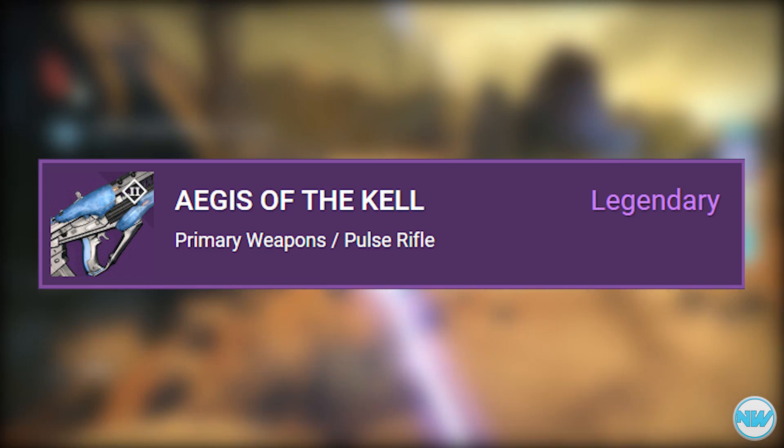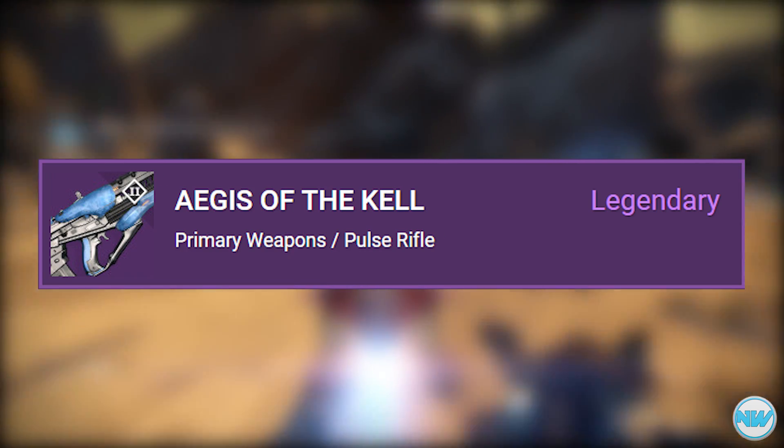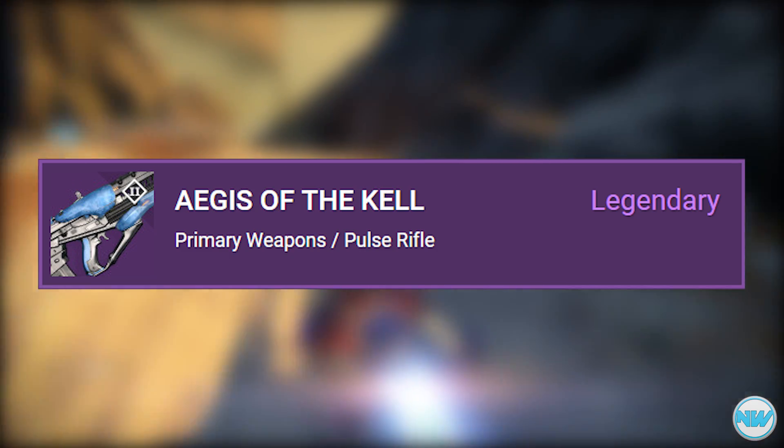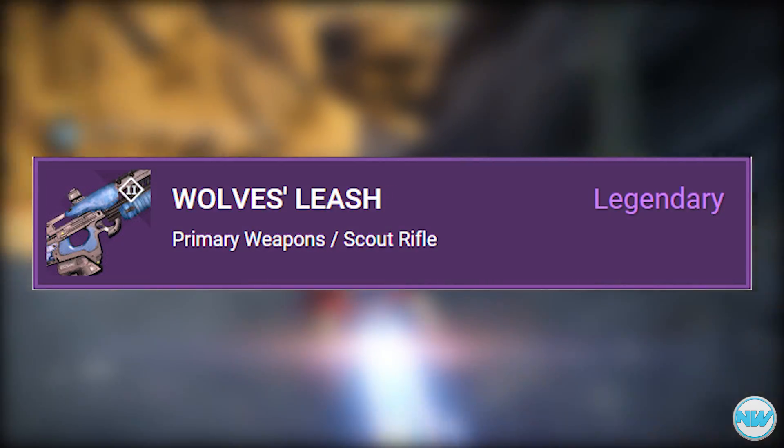After that we have the Igus of the Kel, a legendary pulse rifle. Its perks include Rangefinder, Extended Mag, Fitted Stock, and Flared Magwell.